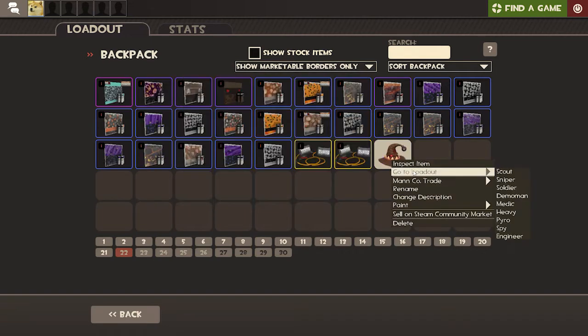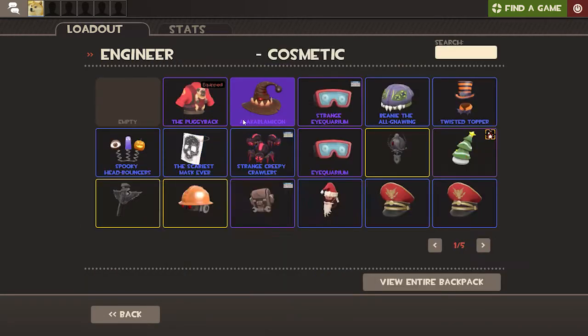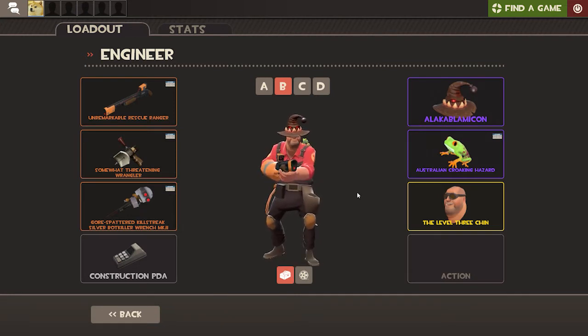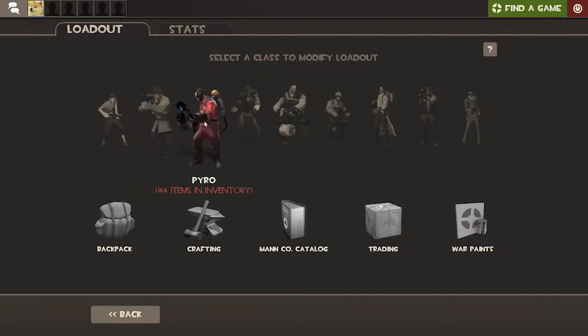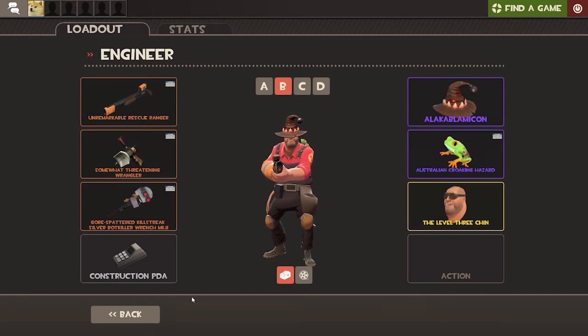What class does it go on? Probably the Dumboman? Oh, it goes on any class! So I can play any class of my choice. I'm gonna play it with the Engineer. What do we want to get rid of? The Puggyback? Yeah, there we go — that looks neat. I like the fat chin underneath the Engineer. I'll probably put it on a different loadout. But yeah, that's pretty much it. We're gonna get started in the video now.